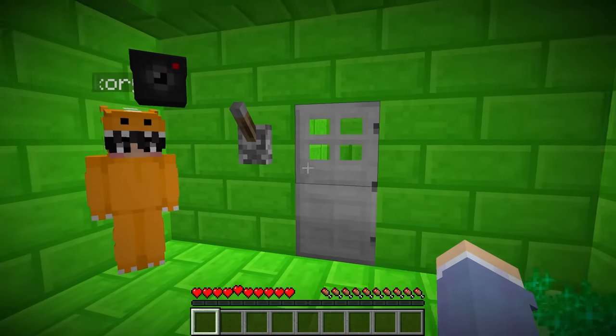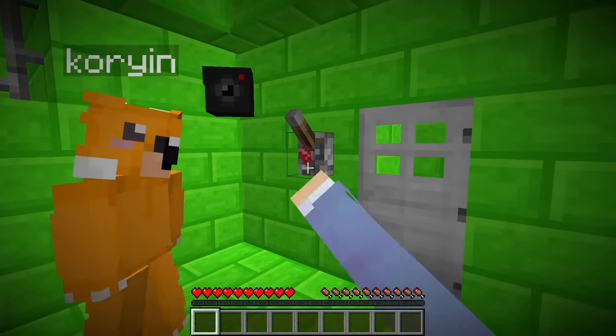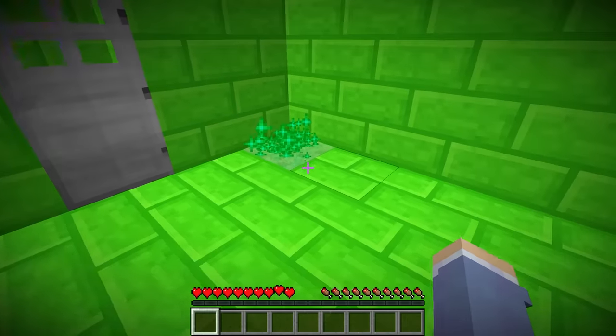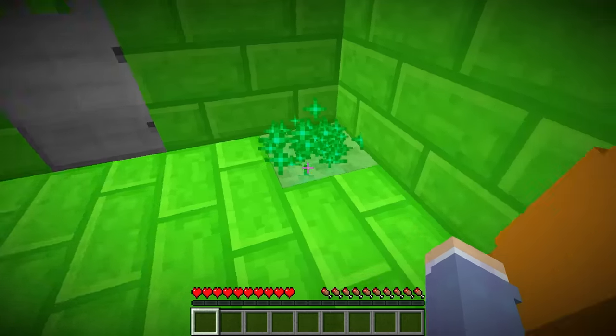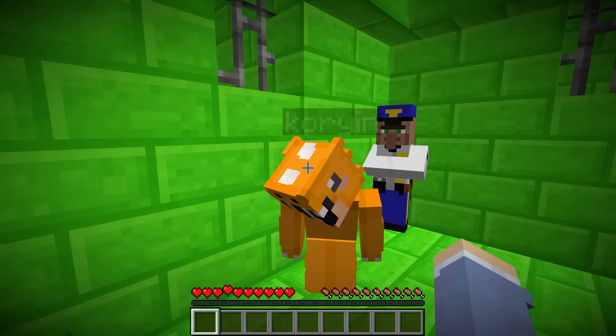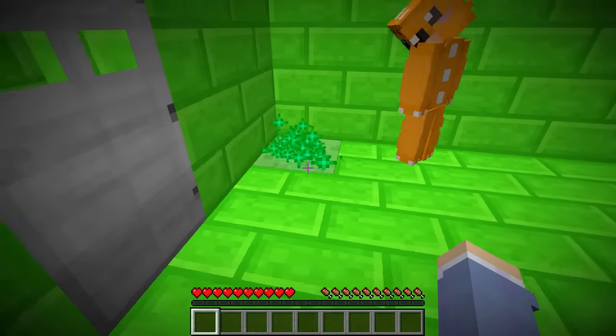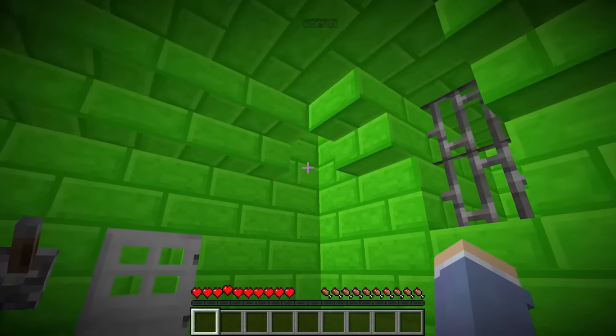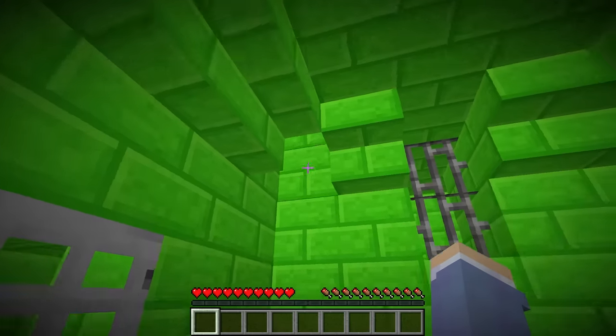Should we go through? Cory, look, there's a lever right here. Let's hit it — nothing happened. What is the door broken? What kind of prison is this? Wait, Cory, look at the floor. There's a slime block with sparkles. What happens if we stand on it? I don't know, it's so shiny. Try jumping on it!